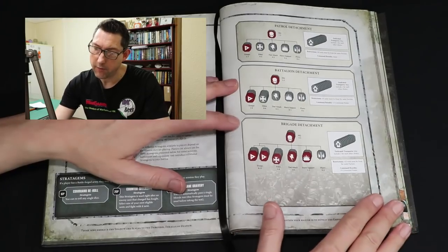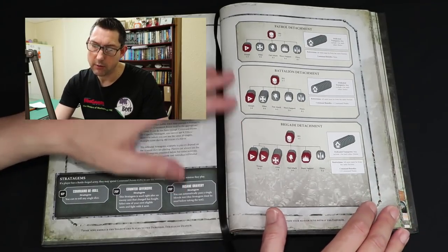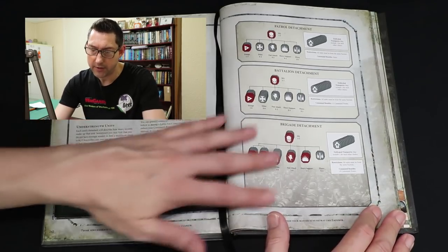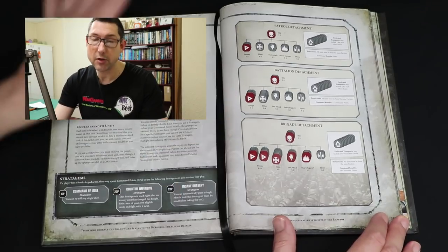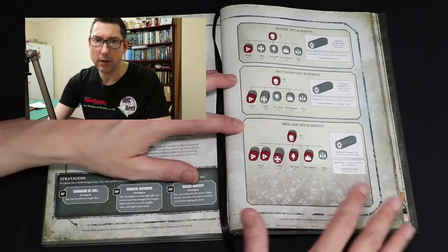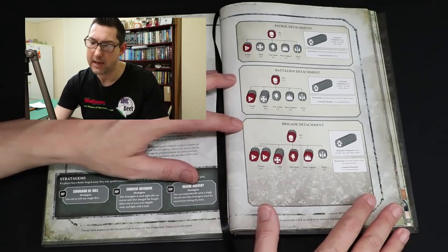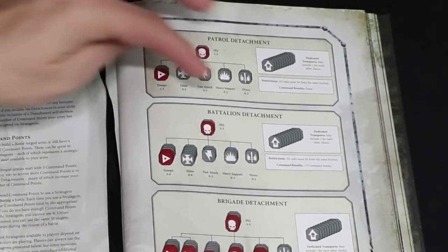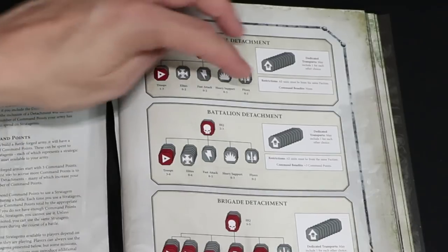Battleforged gives you three command points and then building your detachments gives you more. There are 12 main detachments in the rule book. If you're playing campaigns like Stronghold Assault you may have other detachments, but these are primarily the ones you'll be using for matched play. The first one is the patrol detachment — in here you can see a list of all the different slots and they're colour coded.